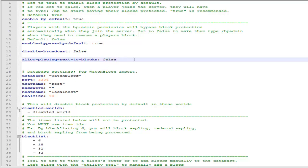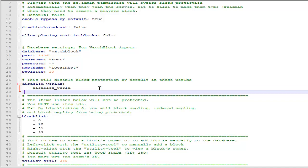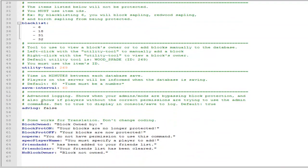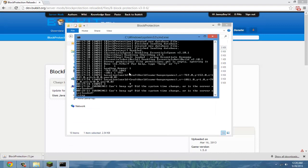You can ignore the next option unless you've used the plugin Watch Block. For disabled worlds, list any worlds where you don't want block protection — remember to use spaces instead of tabs and type your world name there. I want it on every world so I'm not typing anything. The blacklist is any items that will not be protected. That's basically it — save this and restart your server.